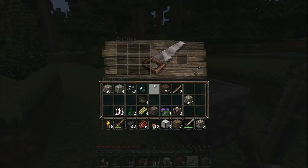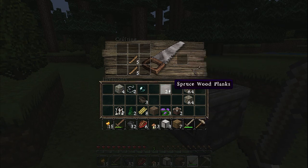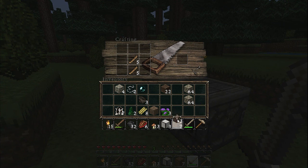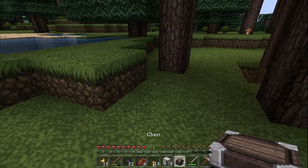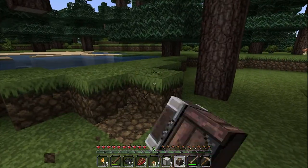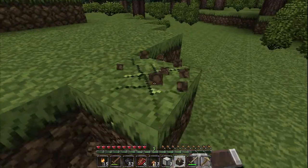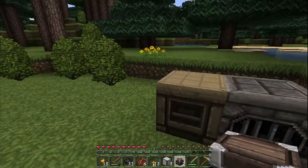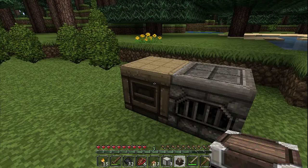Hi guys, welcome back to Let's Play Minecraft. I'm going to make some more stone picks. And what else? I should probably throw it down on my chest and start building a house. I don't know — it's probably a good idea because I don't want to lose all my stuff.